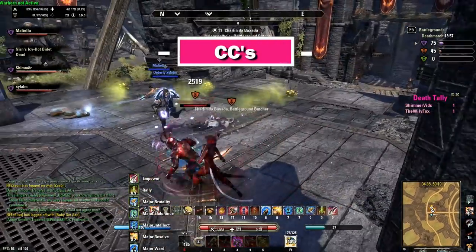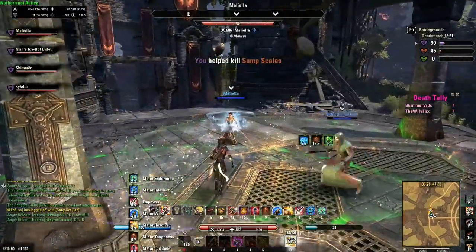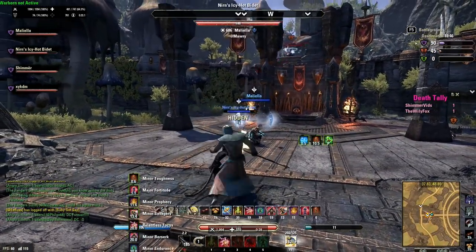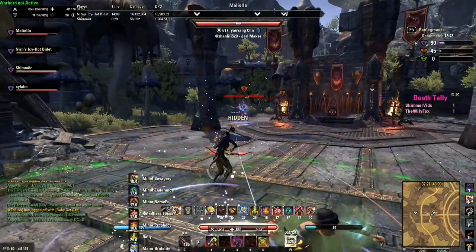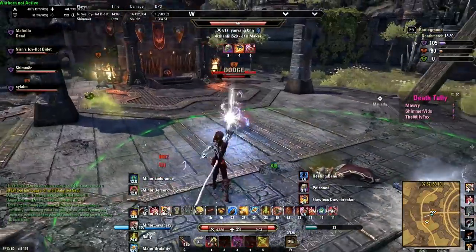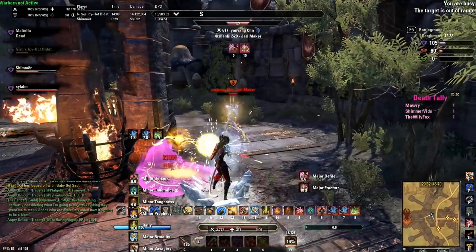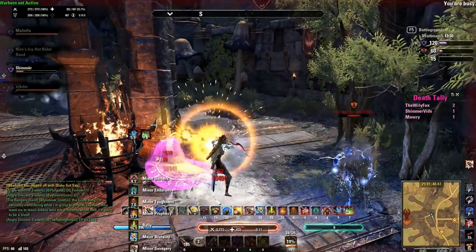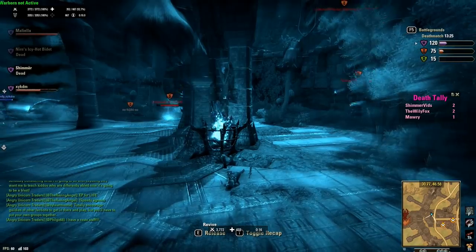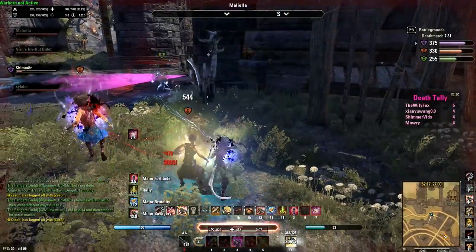Crowd control abilities, or CCs, are abilities that will slow or completely incapacitate you or your enemy. There are two different kinds of CCs: soft CCs and hard CCs. Things like knockdowns, knockbacks, and abilities that completely incapacitate characters and prevent them from casting or moving are hard CCs. You can break free from a hard CC by pressing the left and the right mouse button at the same time — this will cost some stamina. When you do break free, you will get a buff for a short period of time that grants you immunity from hard CCs, indicated by swirly dust at your feet.